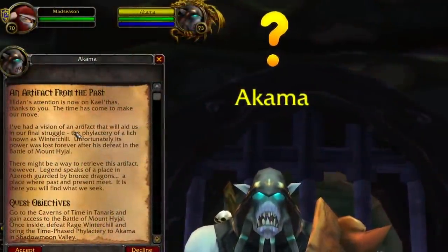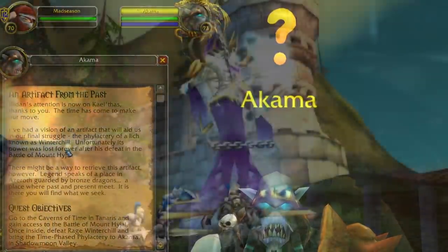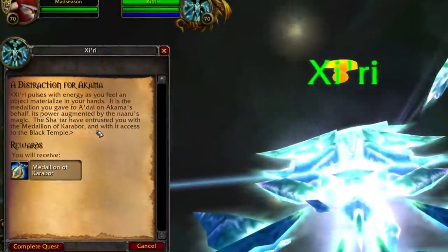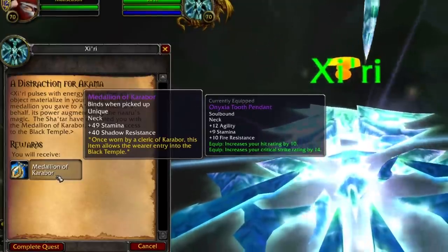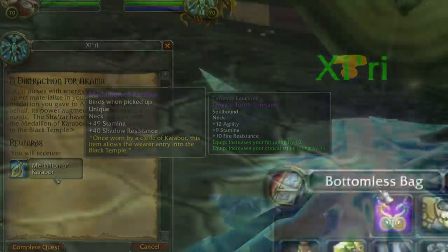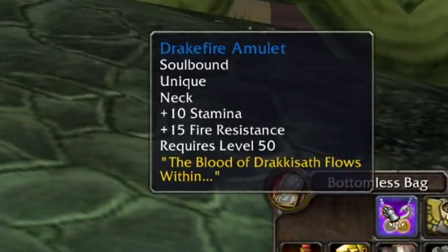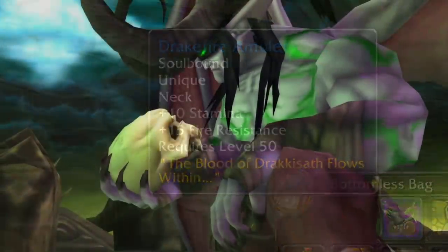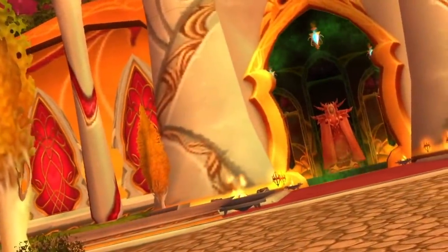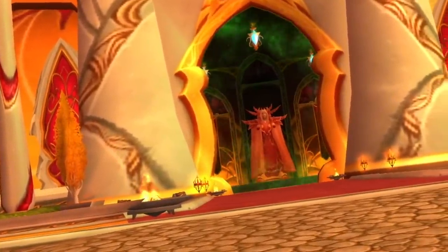You'll then be sent back to the Tempest Keep to slay the Phoenix Alar while wearing the Ashes of Alar transmog. Following that, you'll have to defeat the first boss of Mount Hyjal, Rage Winterchill, and loot his Phylactery. From there you do some soloable quests until you finally construct the Epic Medallion of Karabor amulet, which doubles as a key to the Black Temple — much like how the Drakefire Amulet served as the Onyxia key. And that's it! The following raids, Zul'Aman and Sunwell Plateau, are freebies — no attunement required.